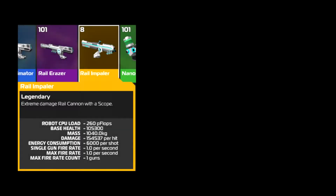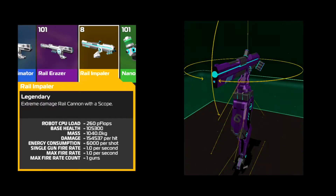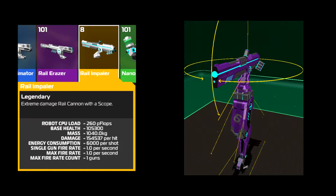Here is the strongest most OP weapon called the Rail Impaler, mostly used on robots with only one leg for optimal performance.